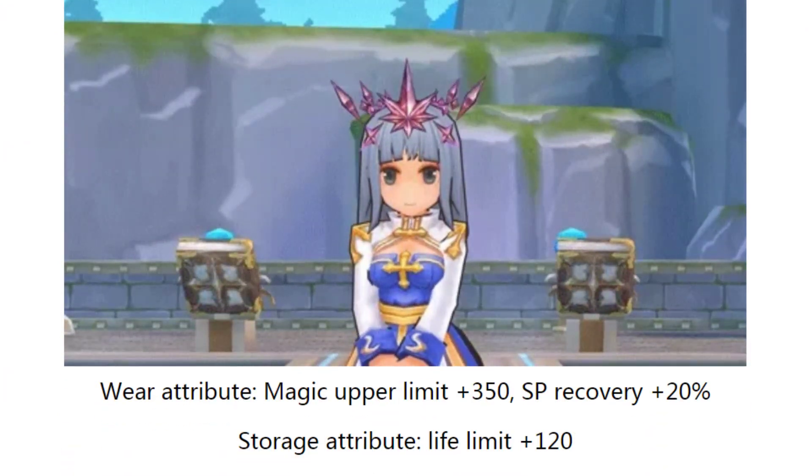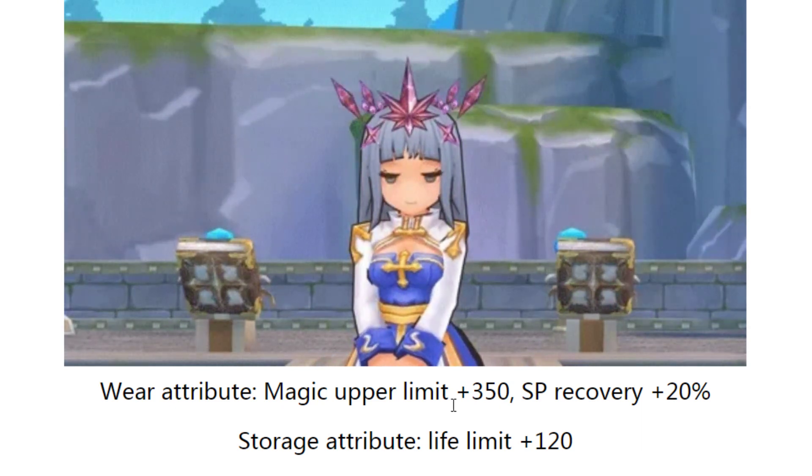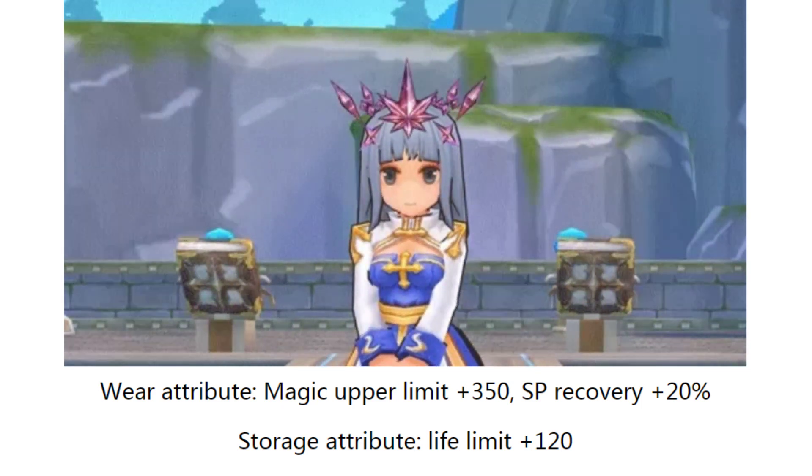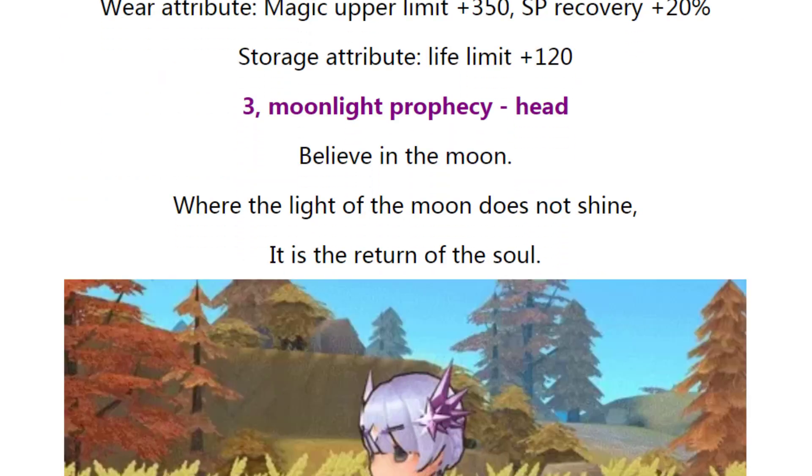Next one is hand and park. Here's how it looks. This one I'm not very interested in — mainly for players who use a lot of SP. This one is a little bit mistranslated. It gives 8p plus 350, which is quite cool, and SP recover plus 20% — very useful for SP-hungry skills that eat a lot of SP, going to save a lot.